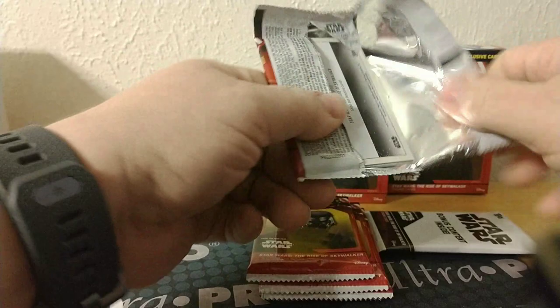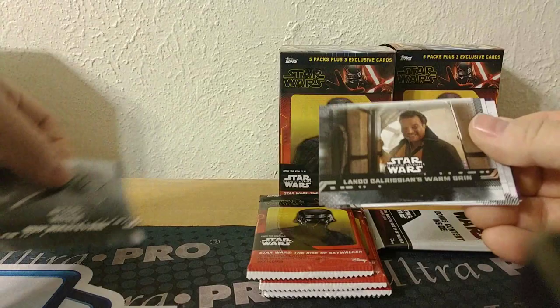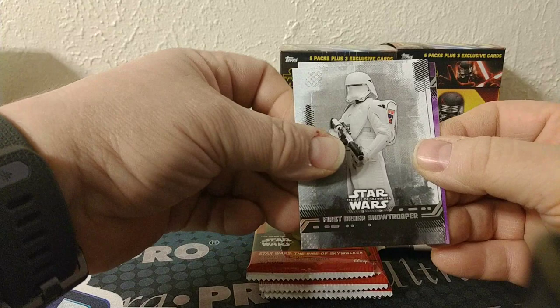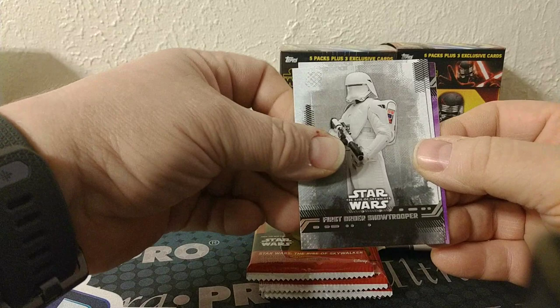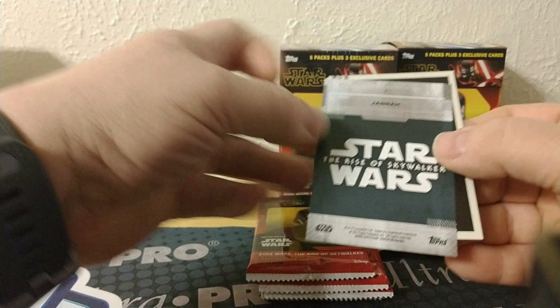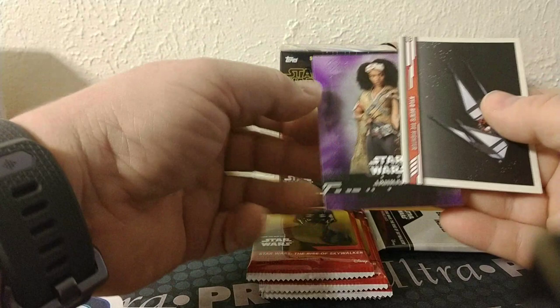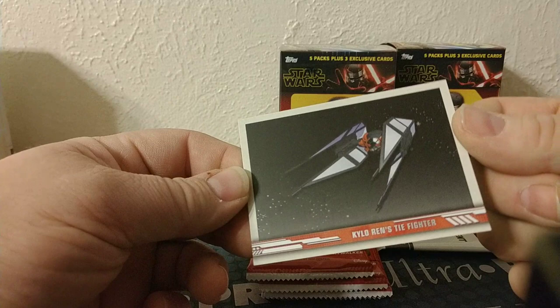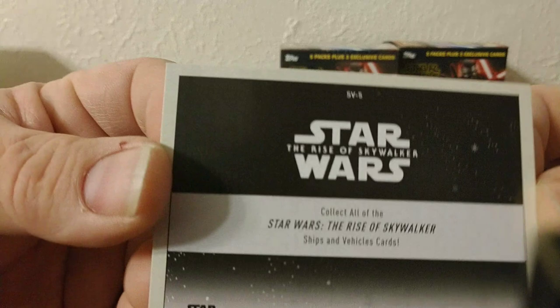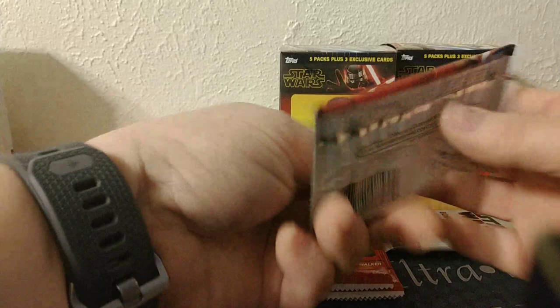Pack one. Snap Wexley's X-Wing, Lando Calrissian. Oh, we got a purple right off the get-go. A First Order Snowtrooper, R6-LES. And our purple parallel is Janna, the new character. But it's not numbered — so the purples are not numbered. And then we have what looks like an artwork card, or sticker. Collect all the ships and vehicle cards — so again, like a subset.